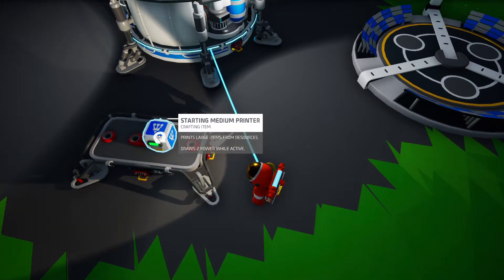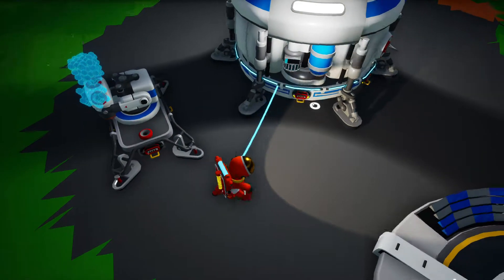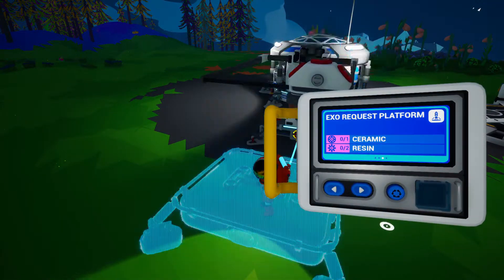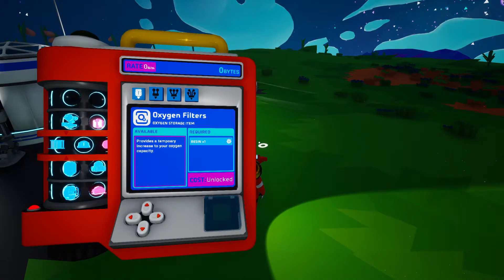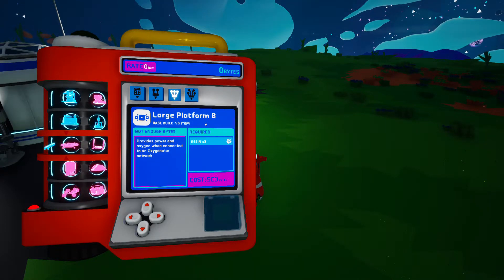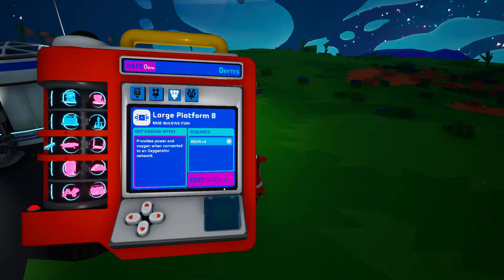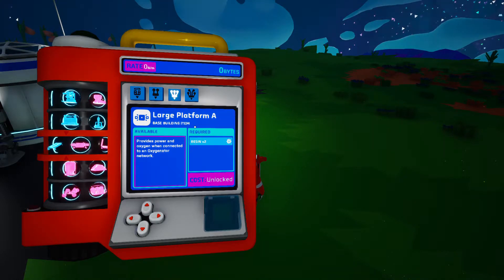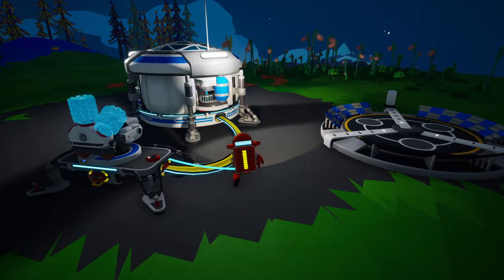Let's rotate this and plug in this cable to give the platform power. I can build quite a few things with this already without having to really unlock anything. Over here is all the things I can research. I'm probably gonna start with trying to get a large platform B because if we have those it's really useful and it speeds up a lot of progress. But that costs 500 bytes which I have to research items to unlock, so I'm gonna start with a large platform A and try to get a research chamber.